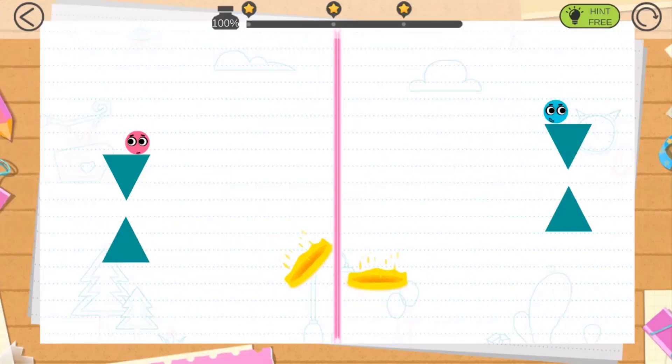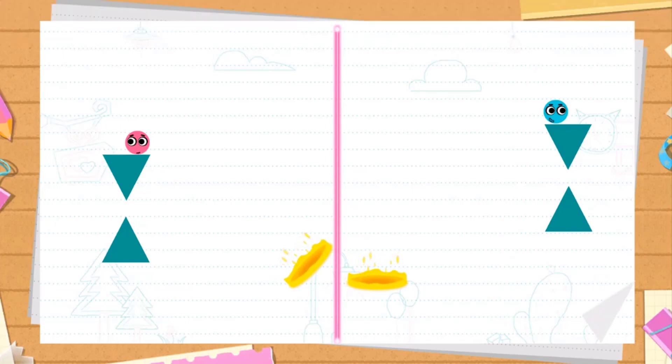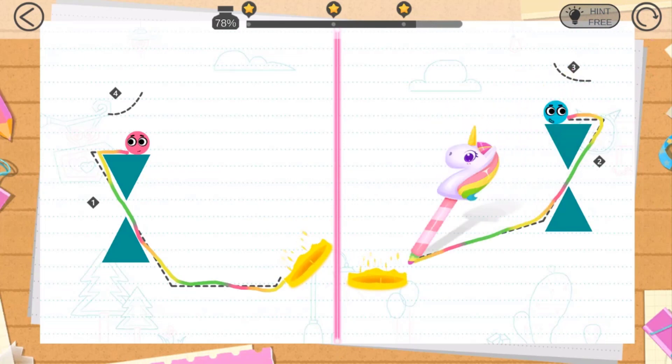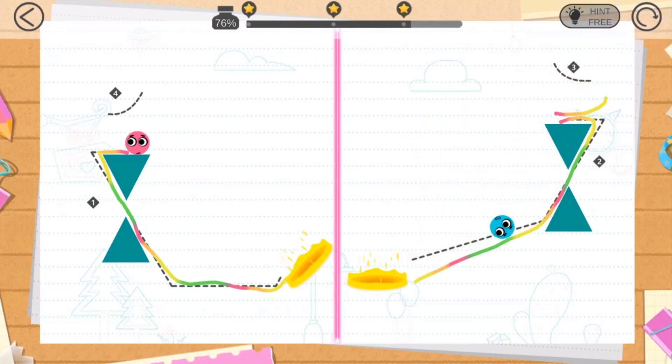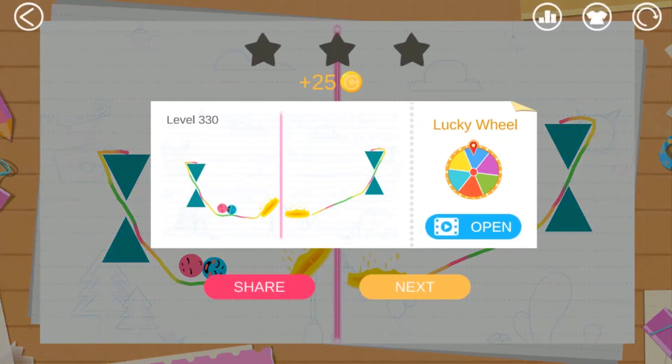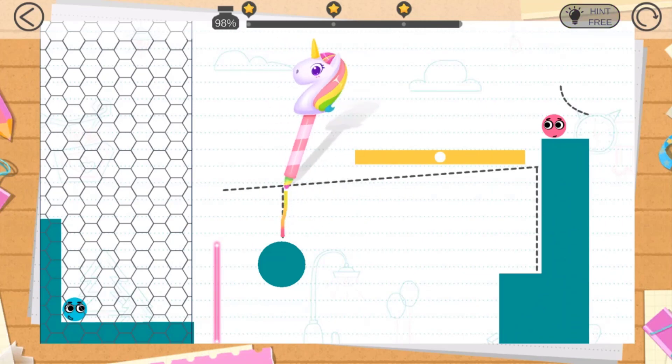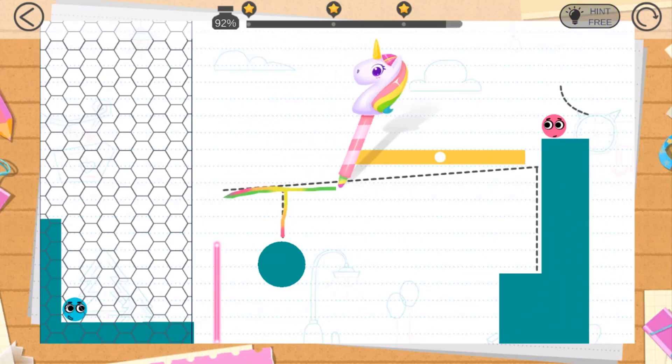Oh yeah, they made it! Now let's go to this one. This is a little bit difficult — let's draw four lines. Here's the first line, and there goes the second one, and here goes the fourth one. There we go — oh yes, now they come together!